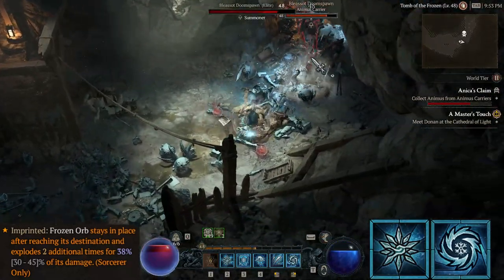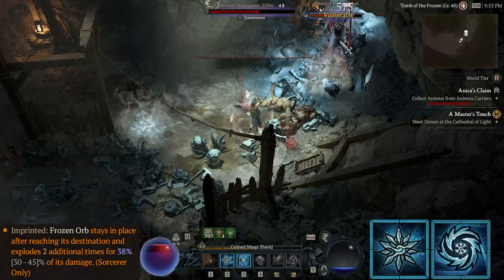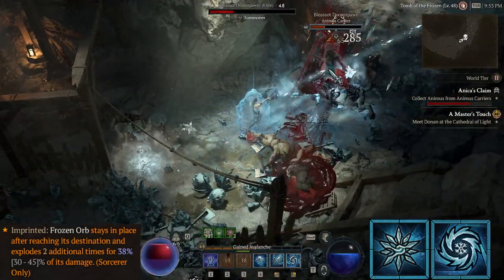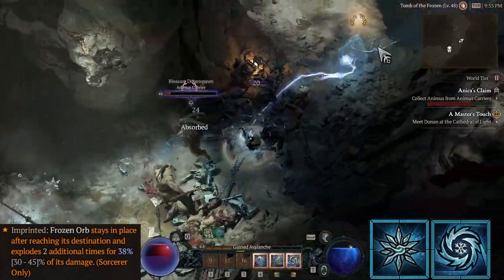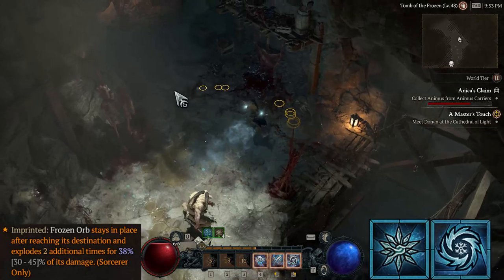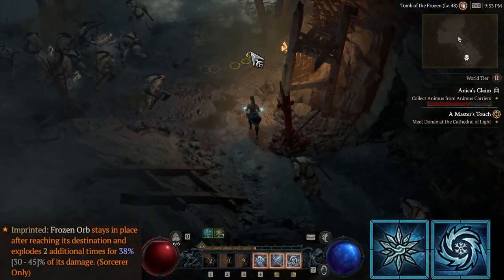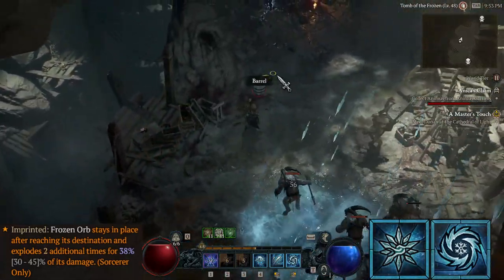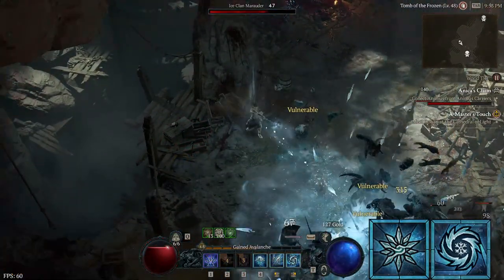Blizzard applies 18% chill per second and Frozen Orb 34% per cast, which means you want the mobs to stand in your blizzards during 4 seconds before you fire a Frozen Orb. 18 times 4 equals 72, plus 34 equals 106% chill, which basically means Frozen.